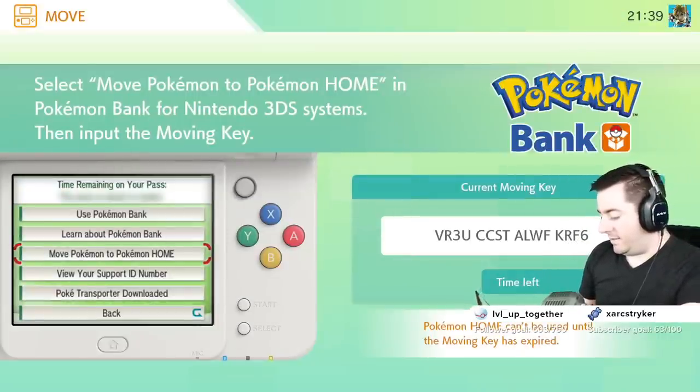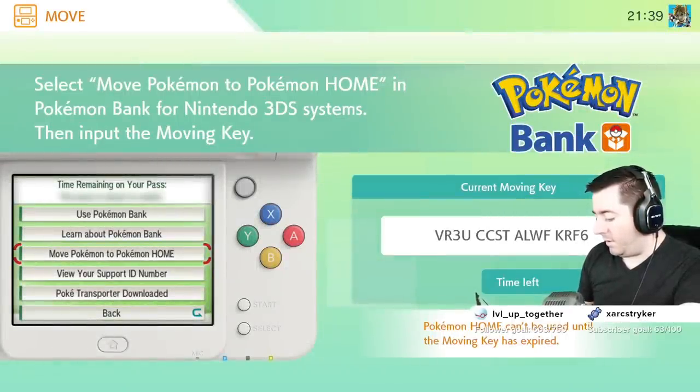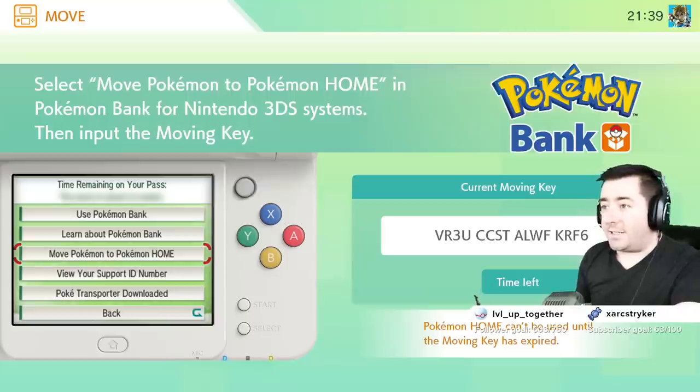Do you want to create a moving key? That's a long key. Let's send this box — oh, you can select multiple boxes! Move these boxes, move these Pokemon to Pokemon Home — yes. Now it says to enter in that code.